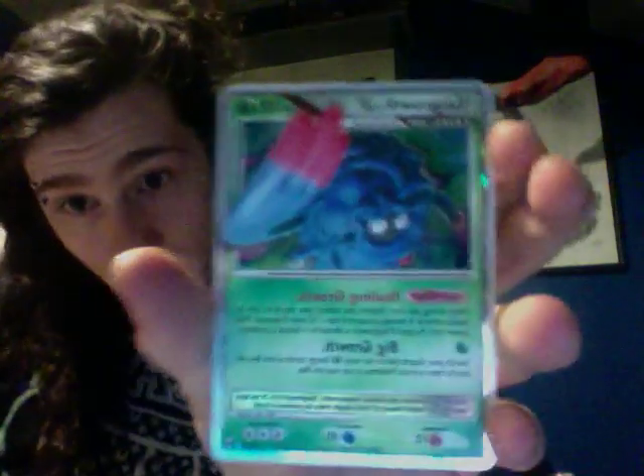We found some good stuff. Quick summary: Fire RCS — I have one mint double and one scratched-up double — then a Water RCS, and a Tangrowth Level X. Not exactly the Level X I wanted, but still a good one. I'm trying to complete this set. Rate, comment, subscribe — lovely lovely stuff. Have a good day, everyone!